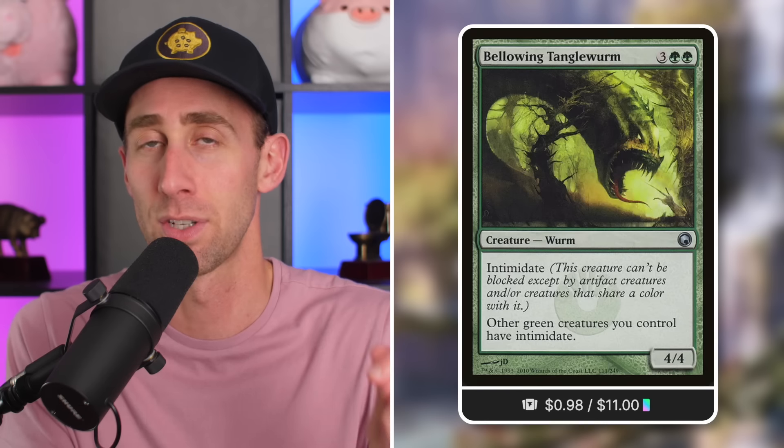Bellowing Tangle Worm — I love this card, it's so underrated. It's a 4/4 Intimidate Worm for 5 mana in green, and other green creatures you control have Intimidate. Intimidate means a creature can't be blocked except by artifact creatures or creatures that share a color with it. If you're playing this and your opponents don't have green or artifact creatures in play, they are in trouble. Chances are you're playing this onto a board with a lot of other green creatures, making your board basically unblockable or very hard to block.